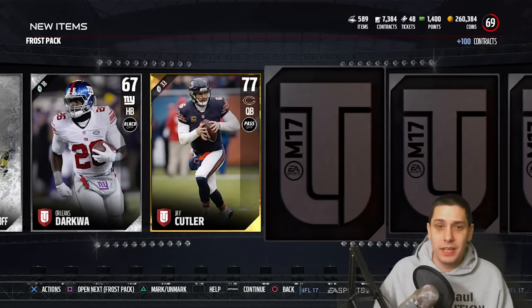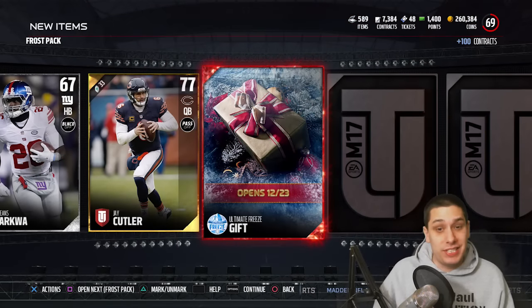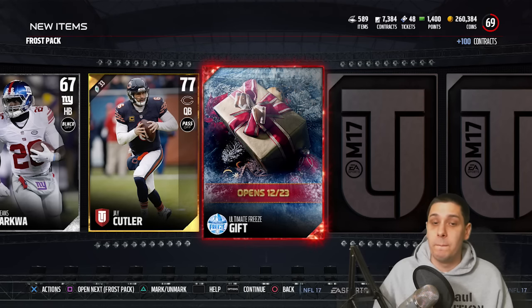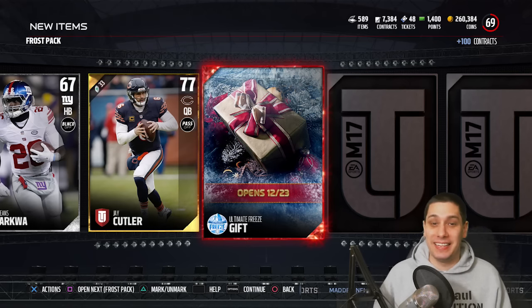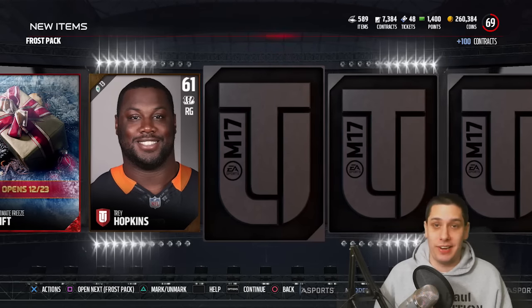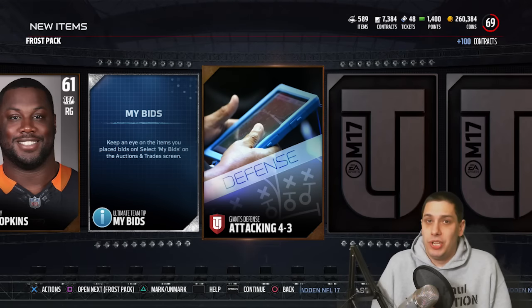Let's continue on. Jay Cutler, and we get an elite — another gift. This definitely looks like a 49ers gift of some sort. If this is Terrell Owens, I will poop. Those colors are definitely 49ers colors. I have no idea what's in the gifts this year. Last year I did because they basically told you — you could look at the gifts and tell exactly what color pack it was.